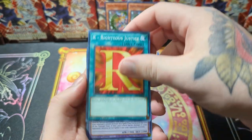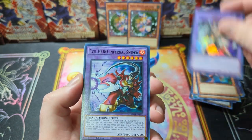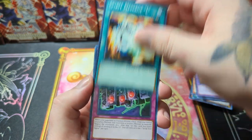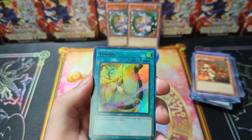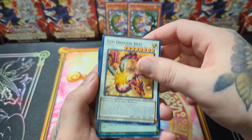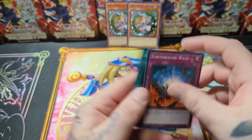Let's look at the last pack together. Another Evil Hero — looking pretty good. Necroface — a lot of people are trying to buy that spirit. We took the L, nothing's going to happen. Got a good blue name Godwalker. Tuning — tuning's actually an underrated card, I swear. And that's it, so that was the opening.